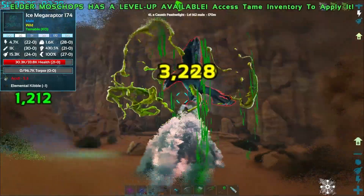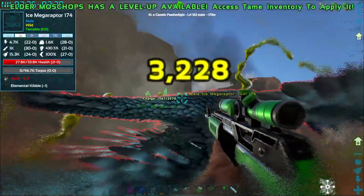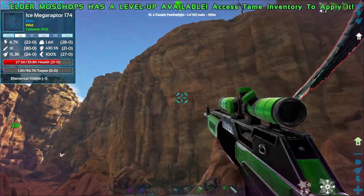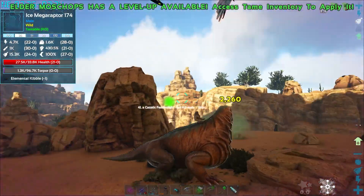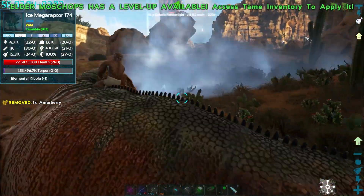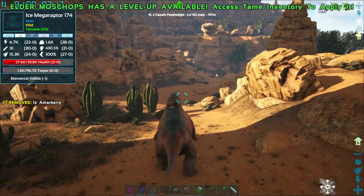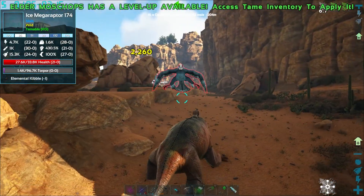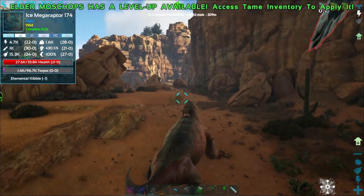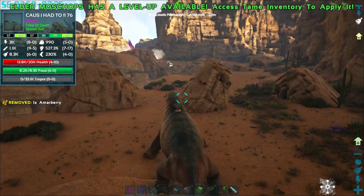The Grifocorn is hurting badly - it does 3,000 damage. I shot it just to see the levels - 1.4k damage, not very good. I am frozen - confirmed. Not ready for this, 2k health. That's not going to do much. I can't even hit that thing. I think I might have to bail. Oh god, I've got to get past all that and the Grifocorn.